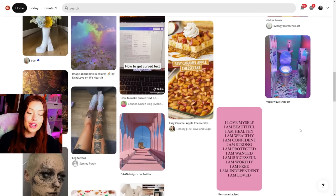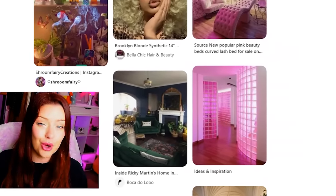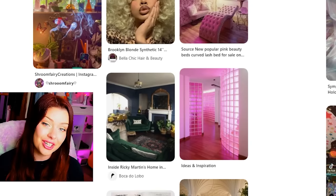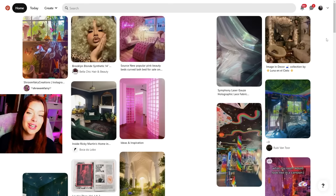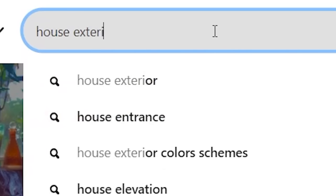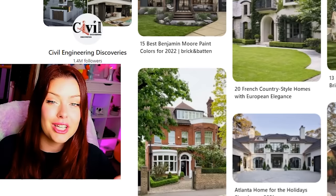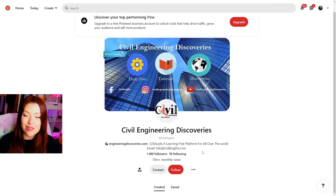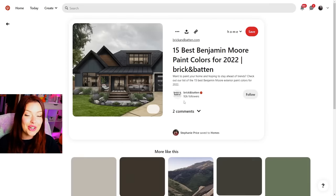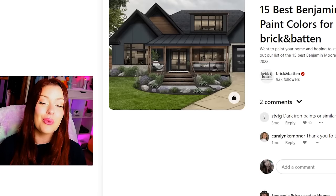The same thing applies to when you search something up — it's going to show everyone different posts. So how we're going to do this build challenge today: we're going to search up room by room, starting with house exterior, and whatever comes up as the first post is going to be our inspiration for the room that we build in The Sims 4. Let's go ahead and search up house exterior. There's always like a first post that's kind of an advertisement — we're going to ignore those. The first real post here is what we're looking for. This is actually really cute. I love the paint on the outside. This is going to be what we build in The Sims.